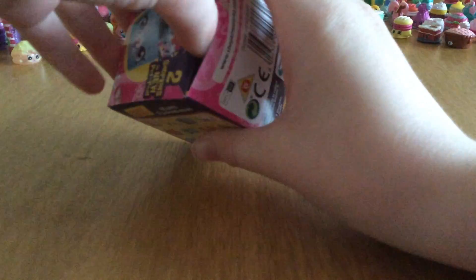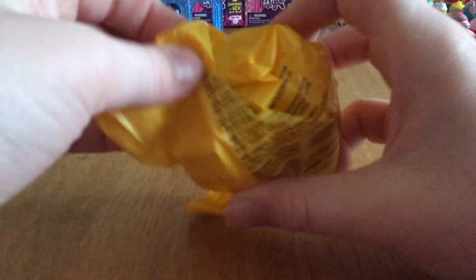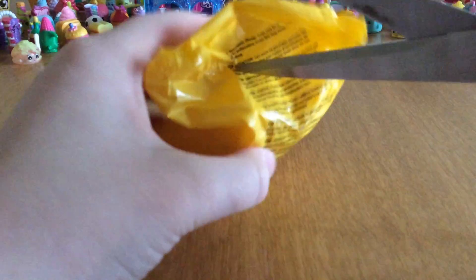We're going to open some Wild Style now. These are the newest Shopkins - these are Season 9. There's the leaflet for Wild Style - you can get all these different Shopkins. The leaflet is massive. It might be bigger than others. What you're looking for is a unicorn pet pod, and I think it's other unicorn stuff. It seems to all be unicorn at the moment.